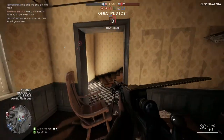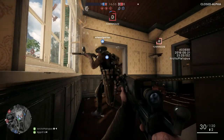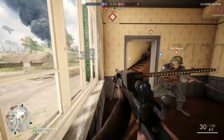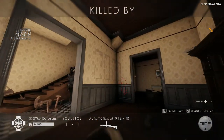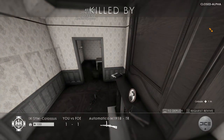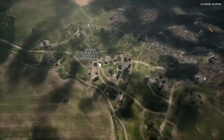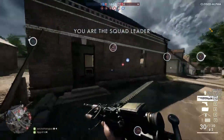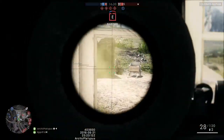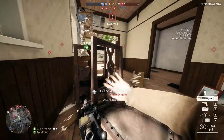You can see I'm on objective D — they call it 'duff' in this game but I'll just refer to it as D. I'm trying to capture it, and some guy mows me down with an automatic 1918. Now I'm trying to go capture E. I do kill a guy and it starts getting pretty interesting here.